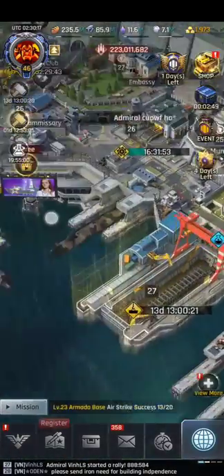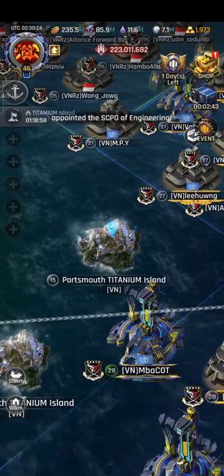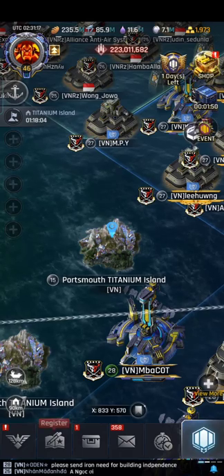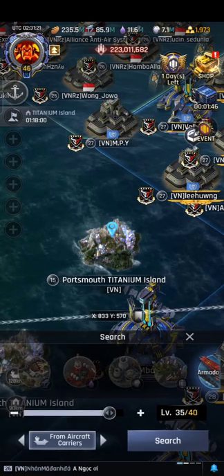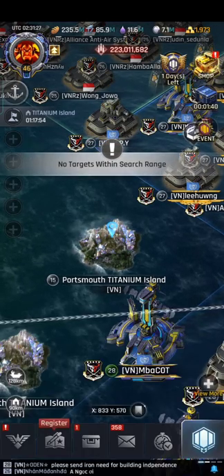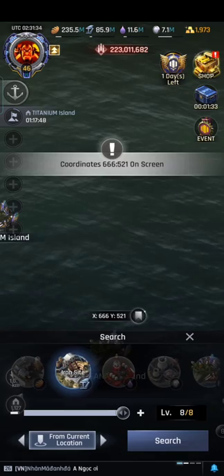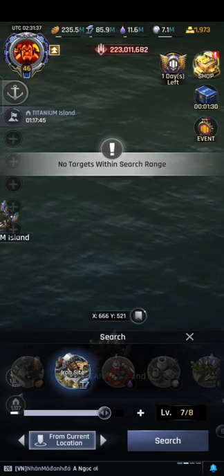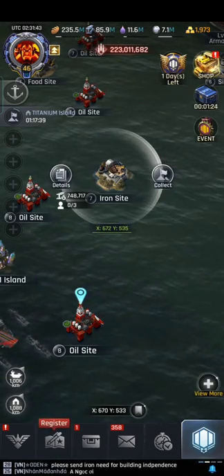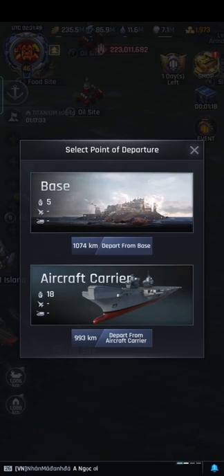To use resources you just go to the most expensive building and use them all. Another tip: when you're going to sleep, go to Search, find the resource node you need — press View More in Search, search for iron at your current location. I already have it bookmarked. Search for level 7 iron nodes, then send your best ships with the highest collecting speed.